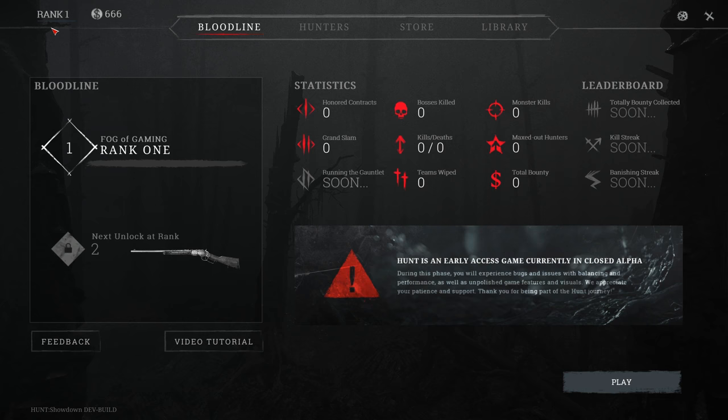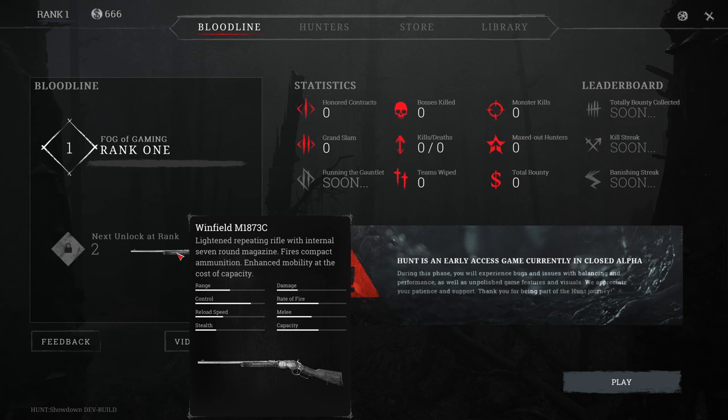When you start off you will automatically receive $666 that you can spend on equipment, items, and hunters of course. This is your bloodline and as you can see I only have rank 1, and my next rank will unlock the Winfield M1873C which is a lightened repeating rifle.